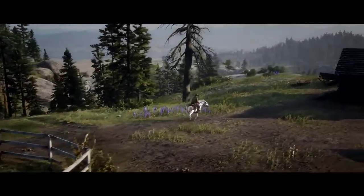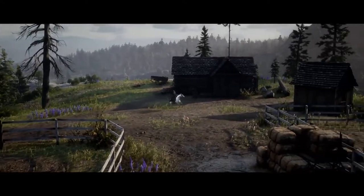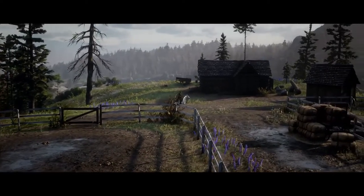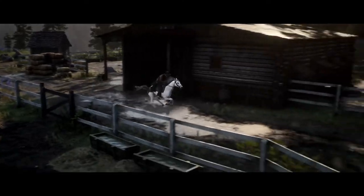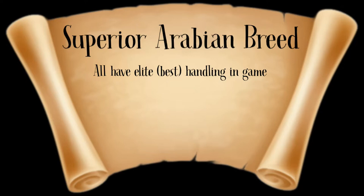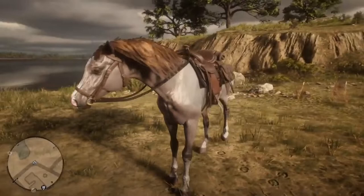Rumor has it that the white Arabian horse is the best horse in the game, but that's only half the truth. It is part of the best breeding in the game, but it is tier one out of three — there are two horses actually better than it. All three of these horses are under the superior category with elite handling; the difference is their coat, color, and stats.